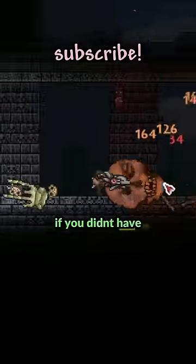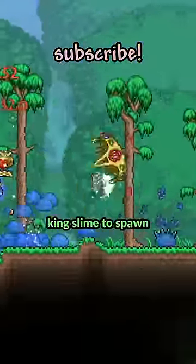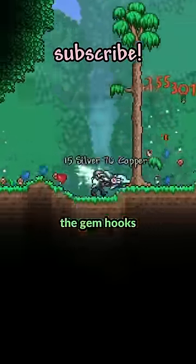The Skeletron hand would be good if you didn't have to wait for night to kill the boss, but instead we can use the slime hook and get the random chance for King Slime to spawn in the outer sixths of the world. But boss fights themselves can take too long, so let's look at the gem hooks.